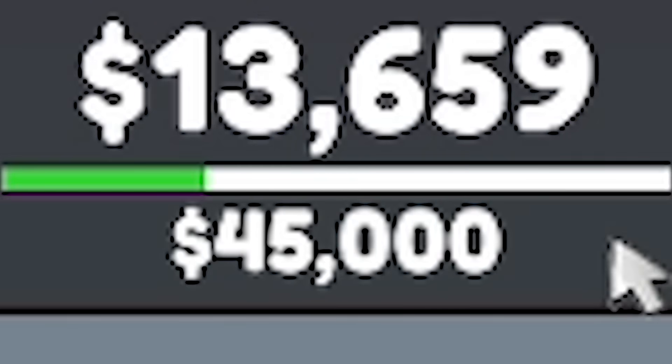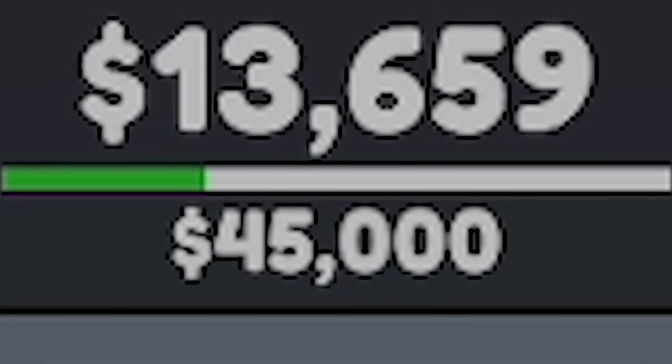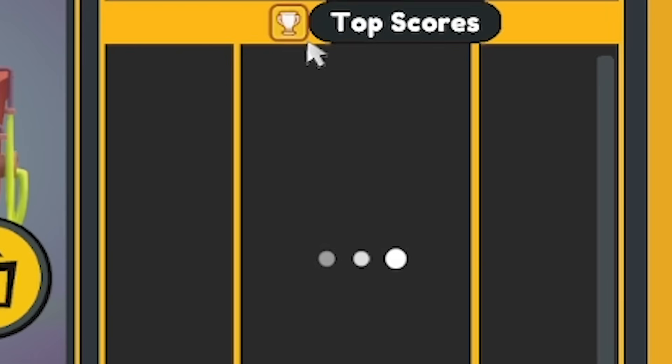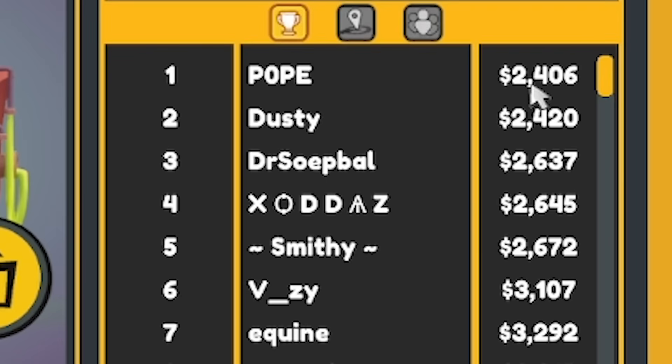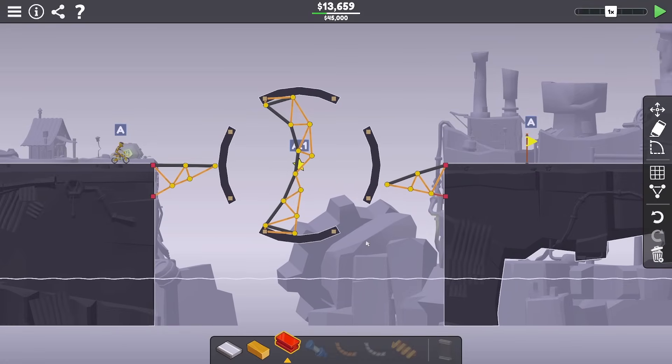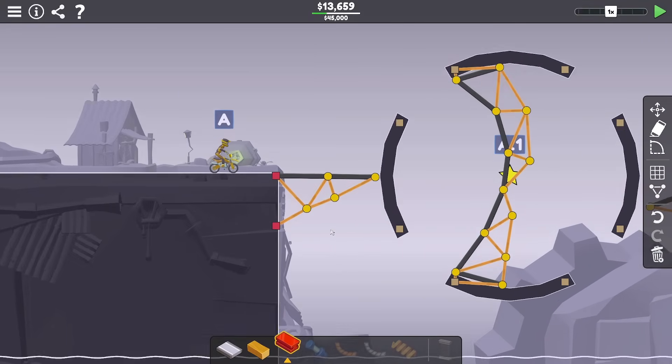We're across at 13,659 quid. Where are we ranked? Top 17 percent — that's not too good. What did the top people do it for? Two grand! What do you mean two grand? The bottom people did it for 15 grand. So I've beaten Tyler but I'm nowhere near a good score.